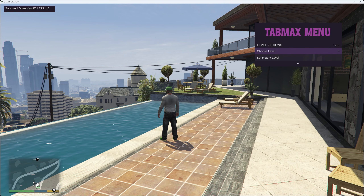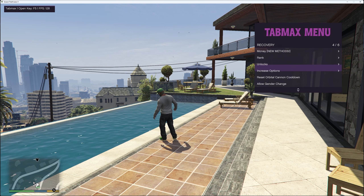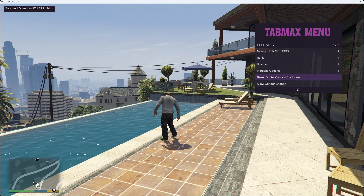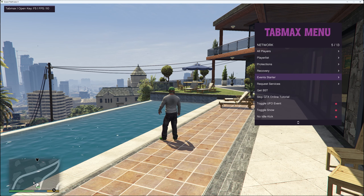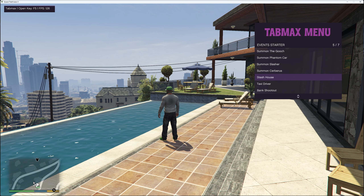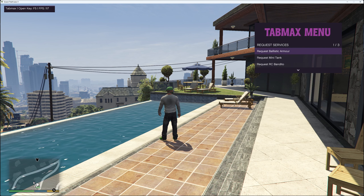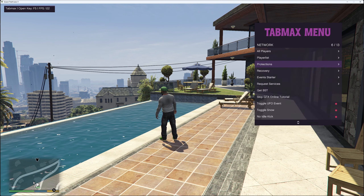You've got rank recovery where you can choose your level and set it. You've got unlocks so you can unlock everything. You've got increase options, reset orbital cannon cooldown and allow gender change. In event starter you can summon the Gooch, summon phantom car, summon slasher, summon Serbius, stash house, taxi driver and bank shootout.